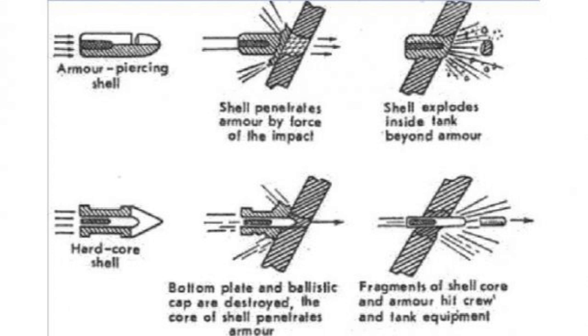Compare that to APCR, where it hits the tank, the outer skin squashes, and then there's a core which flies inside the tank and generally exits on the other side because it travels at such high velocity.